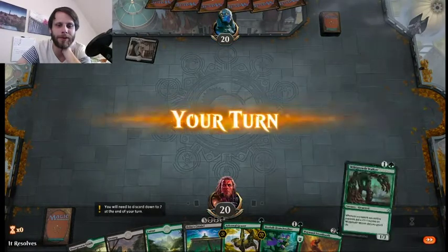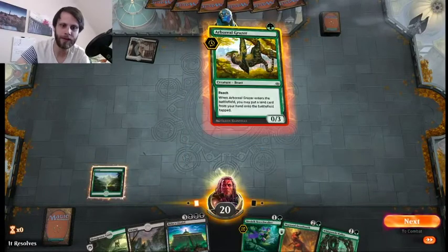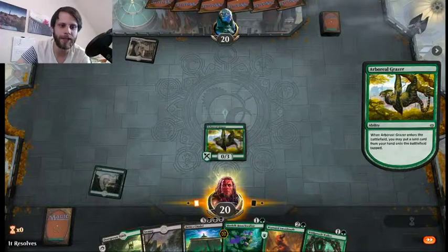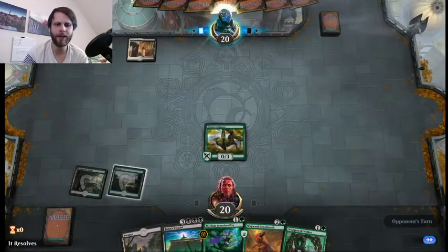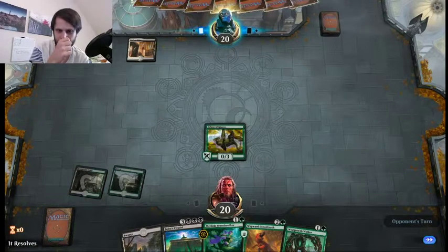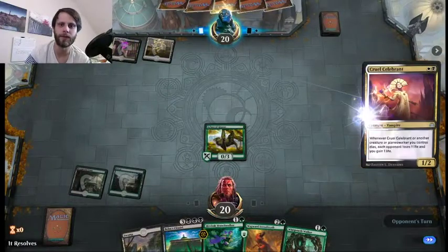Wild Growth Walker — fantastic draw. So we'll lay down the Grazer, put down the Overgrown Tomb tapped, and then pass. Next turn definitely planning on the Wayward Swordtooth, although it might be more beneficial to Branch Walker, solely because we may not hit another land. We are against the aristocrats deck. In this case, perfect — we're going to lay out the Swordtooth and then throw down the Swamp. So now we are up to four mana on turn two, which is great.